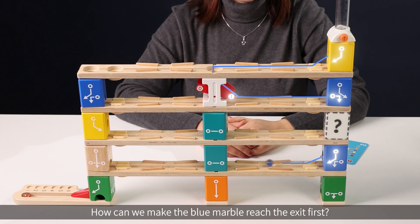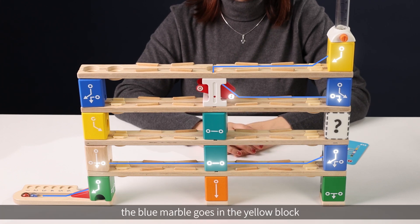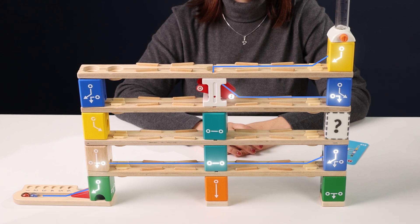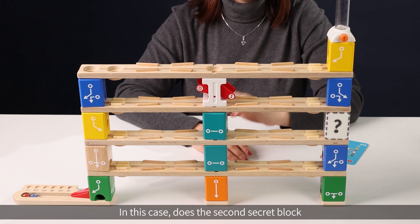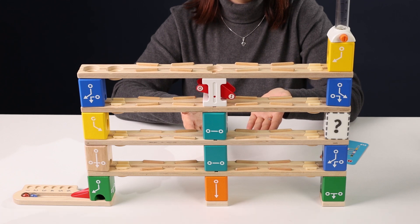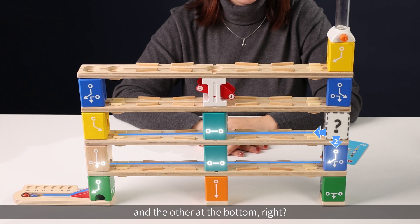How can we make the blue marble reach the exit first? The blue marble goes in the yellow block and out of the red seesaw through the number one exit. Then it goes through the blue block and into the second secret block. In this case, does the second secret block also have two possible pathways? One exit on the left side and the other at the bottom, right?